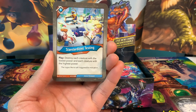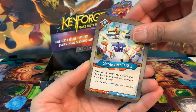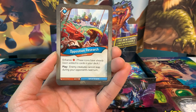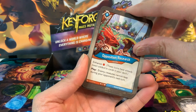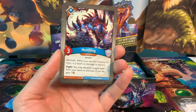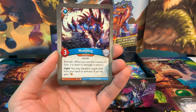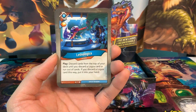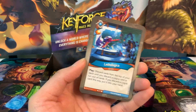Standardized Testing is an action card: play, destroy each creature with the lowest power and each creature with the highest power — another pseudo board wipe. Opposition Research: play, enemy creatures cannot reap during your opponent's next turn. Munchling is a three-power creature with skirmish: fight, you may discard a Logos card from your hand or archives; if you do, gain one amber. Lethal Logica: discard cards from the top of your deck until you discard a Logos card; if you do, put it into your hand.